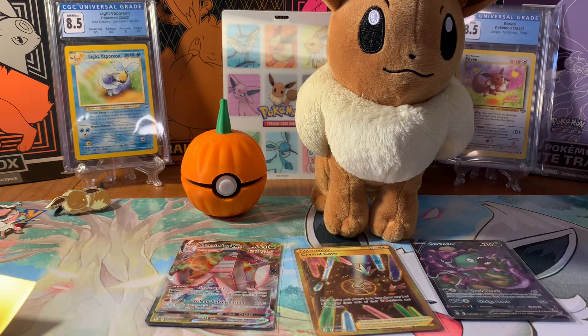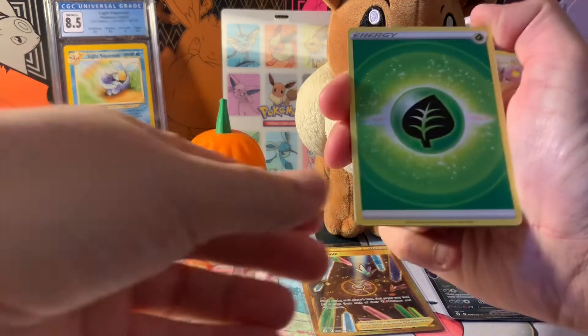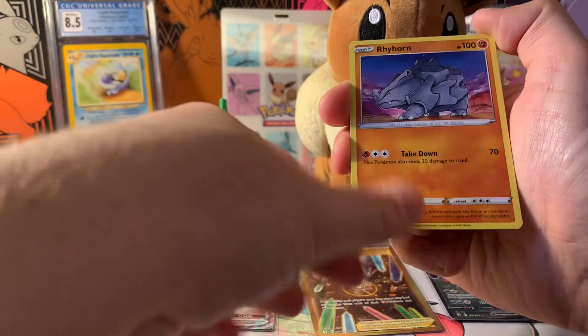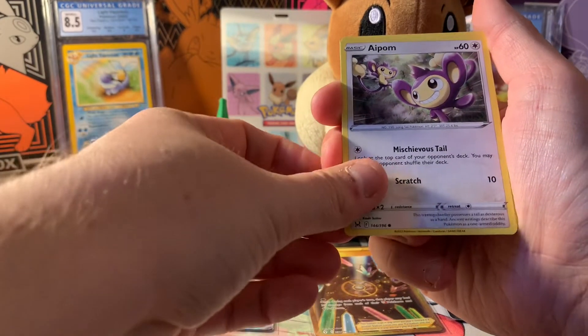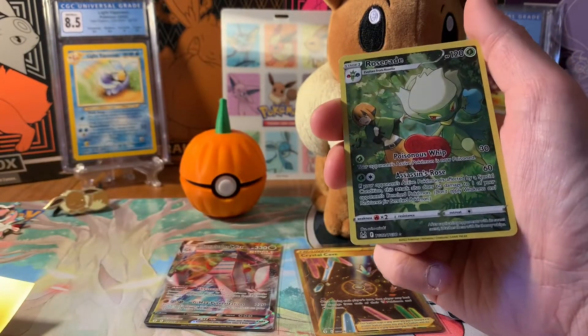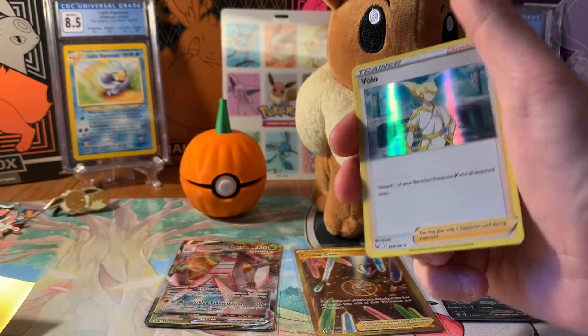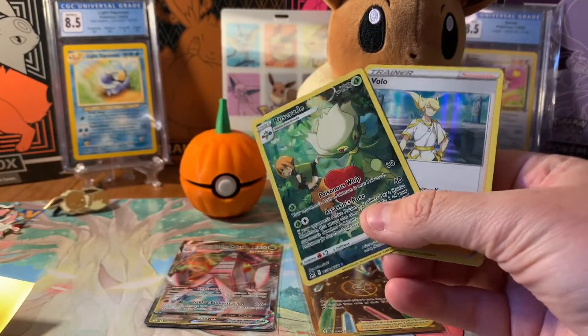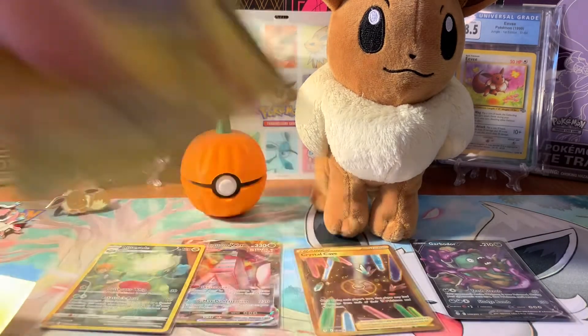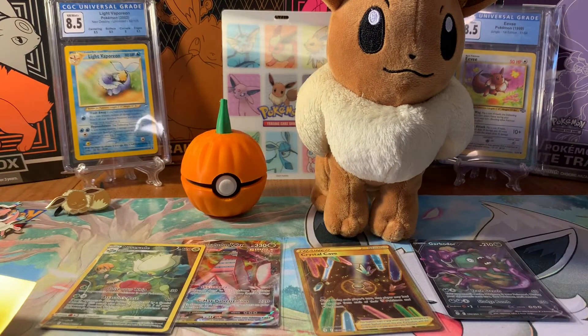It really irritates me when people do that — I just want one for my game. Last pack out of here — can we get a good pull? Can we get one of those Pikachus I'm lacking? I think I'm only missing one Pikachu now. Appom, Roselia, Gumi, Roserade — I think I have Roserade. And then Volo! I actually needed Volo, so that was a pretty good pack. Roserade and a Volo holo — that's actually the only trainer card I haven't pulled yet.